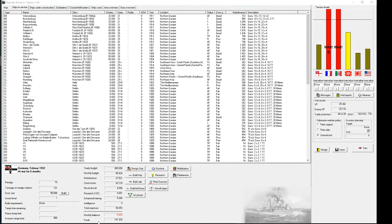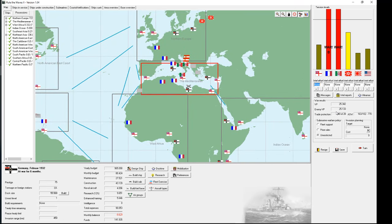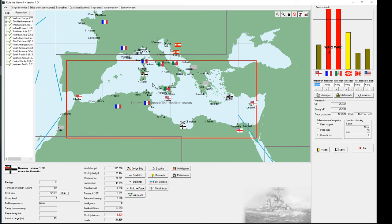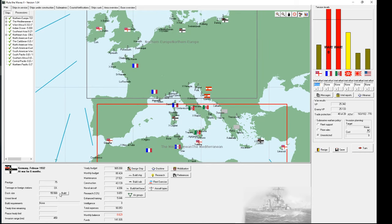Hello and welcome back to Rule the Waves 2. We are playing Imperial Germany in the 1900 start. It is 1932 and for now six months there is a war with France and Italy. So far the war is kind of going in our favor even though the points don't really reflect it. We will lose Libya - there's nothing we can do to avoid it because we need our fleet in northern Europe. Italy thus has a free hand and we will probably lose Rhodes and Sardinia as well, but at least the French are being blockaded so we might be able to make peace rather soon.